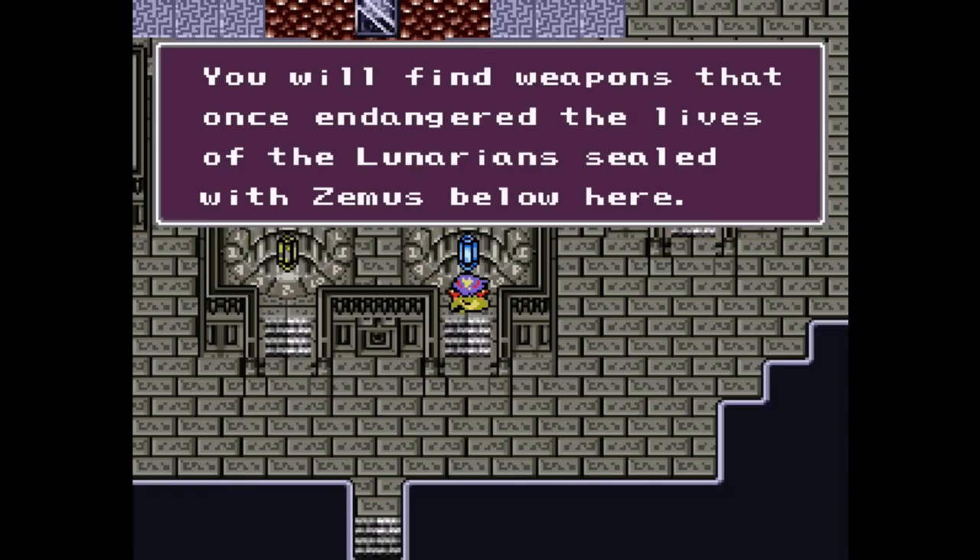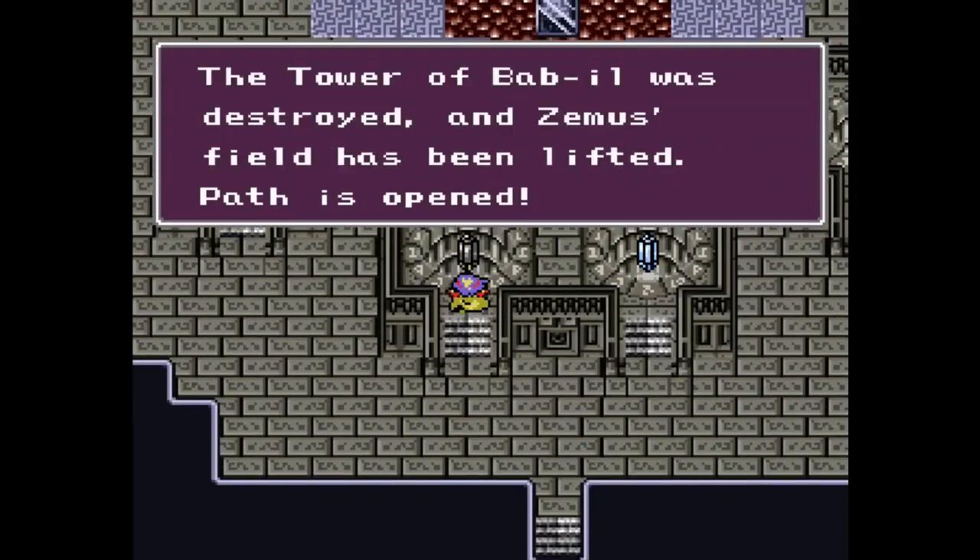You will find weapons that once endangered the lives of the Lunarians. Seal with Zimus below here. The Tower of Abyll was destroyed and Zimus' field has been uplifted. Path is open!